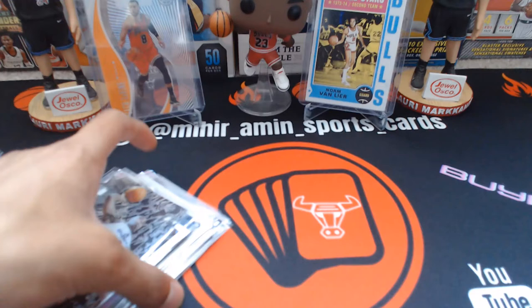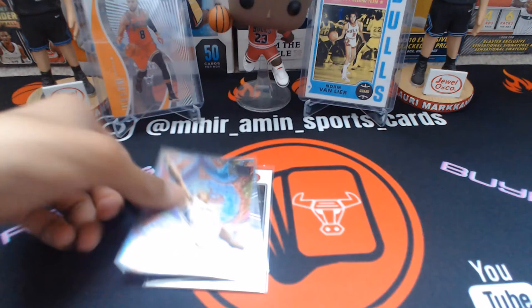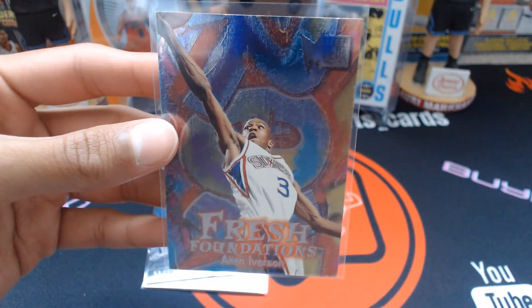Then a Bulls card — Topps Chrome Dennis Rodman — and a Klay Thompson Select. Then Fresh Foundations — an Allen Iverson rookie. I completely forgot this was in here, so my reaction probably wasn't great, but this is a 1996-97 Iverson rookie.